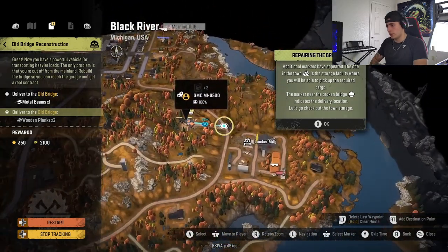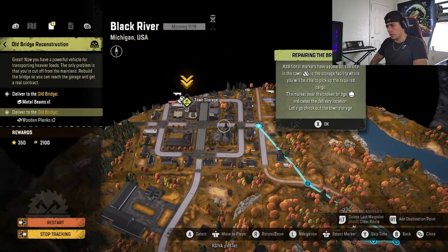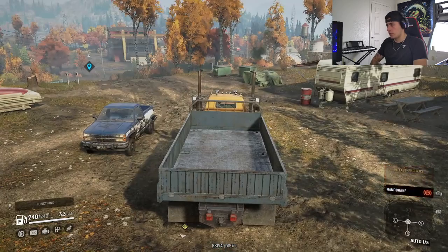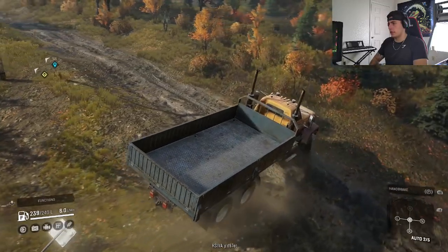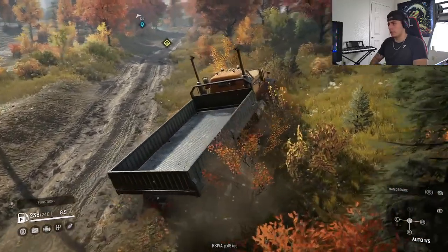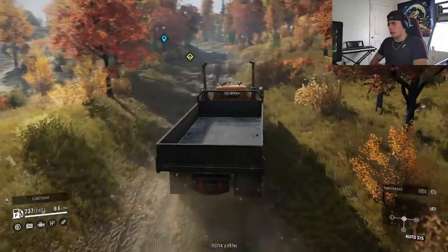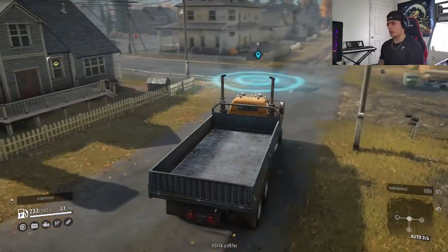So it looks like they want us to drive up to town storage and then go down to the old bridge and build it up. We'll start from here, work our way up, follow this road, and set markers all the way down. Start this bad boy up, release the handbrake, and let's get going. Sharp turn here — this thing is heavy, wide turn, knocking down trees. Let's continue down this road, head to the old bridge reconstruction. This thing has a bit of speed to it, kind of hard to control.